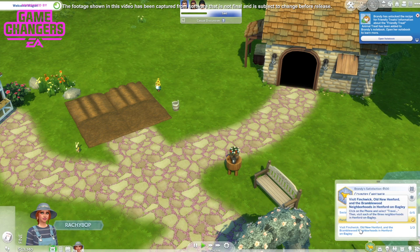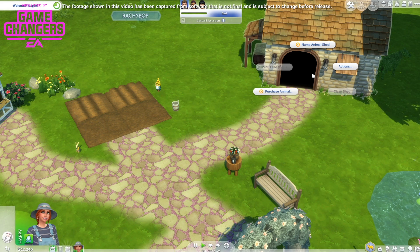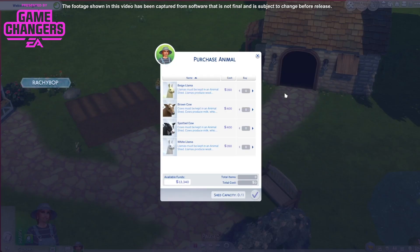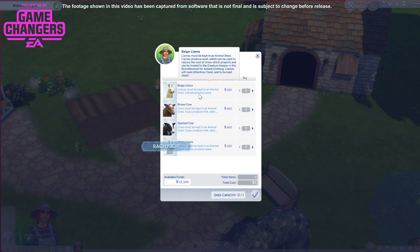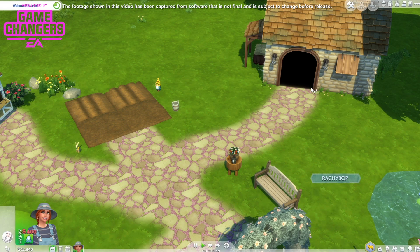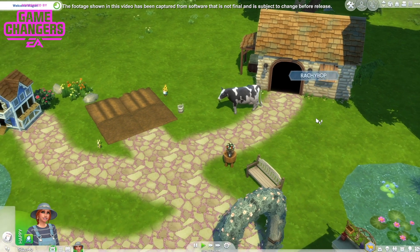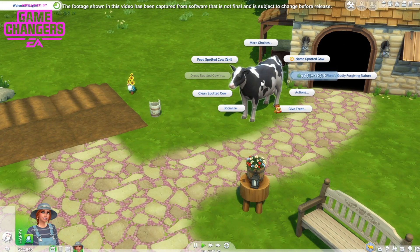Socialise with a fox, rabbit, or bird 5 times. Visit Finchwick, Old New Henford, and the Bramblewood neighbourhoods in Henford on Bagley. I'm obviously living in one so let's take that off. Now I wonder if we need multiple animal sheds. I do want a llama and I also want a cow. I'm gonna get a cow first. Oh so I'm gonna need another animal shed if I want a llama.